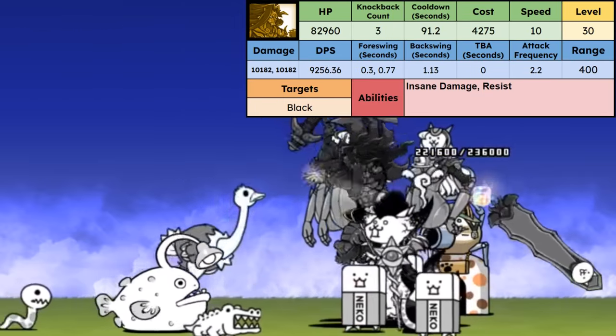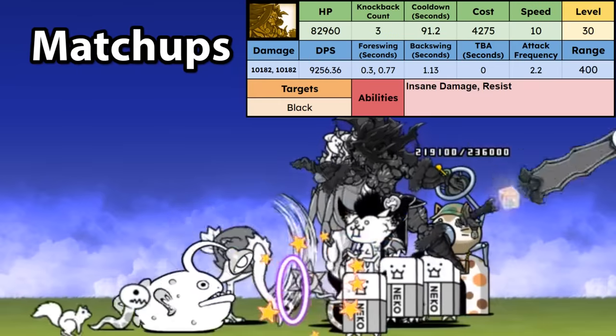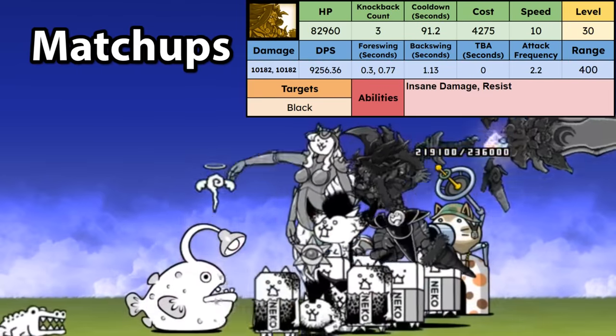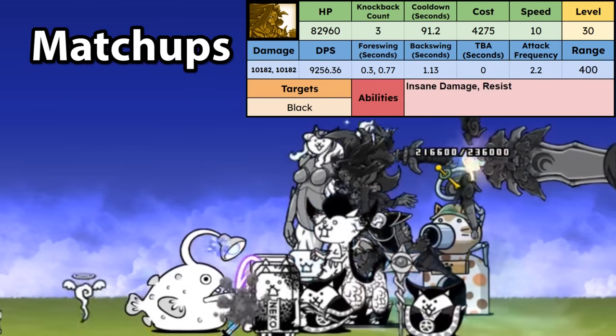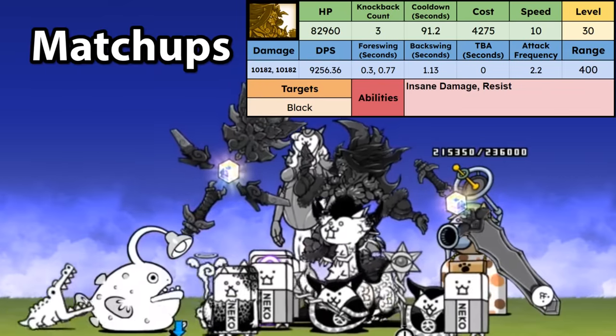Against certain enemies, he's great against Lenore, as he can easily tank it and return heavy amounts of damage. Similarly, he can tank Toucan's waves and juggle or kill them pretty fast. Dark Otta, who tends to appear in small numbers, can be dealt with very well by Musashi as well. For non-black enemies, he's good at doing what dragons can do.